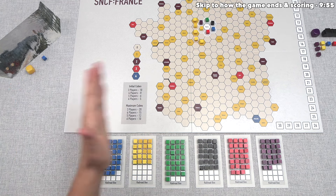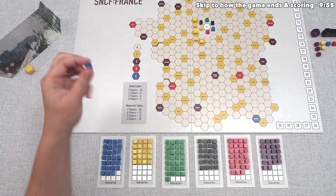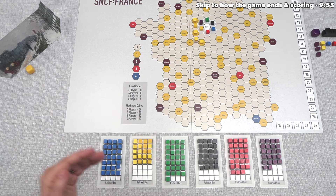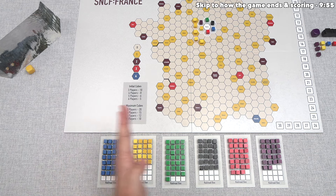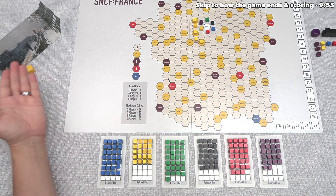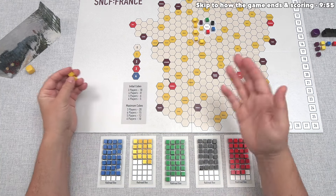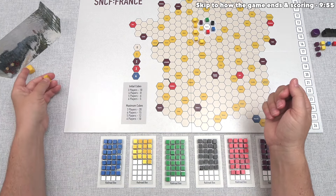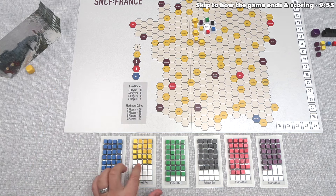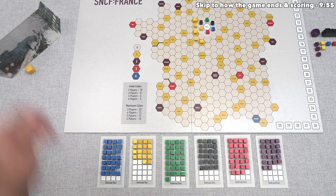On their turn, yellow can either build or sell a stock and buy stock. Yellow has decided to sell a blue stock, which goes back into the railroad box, and now they can take one or two stocks from a single railroad company — not the company they just sold into. Since we made a big move with yellow, they've taken two yellow stocks behind their screen. Each player started with eight random stocks; yellow now has nine. They could have just taken one — you must sell exactly one stock and buy exactly one or two.